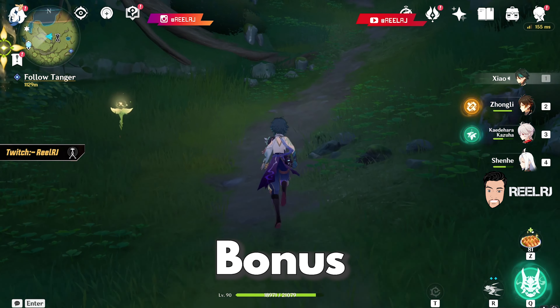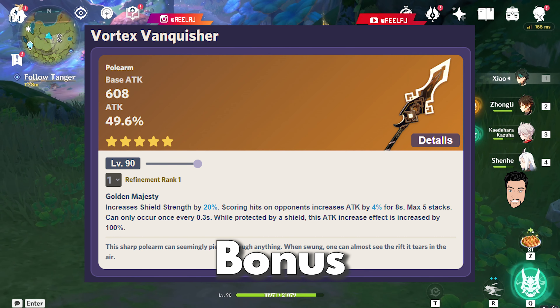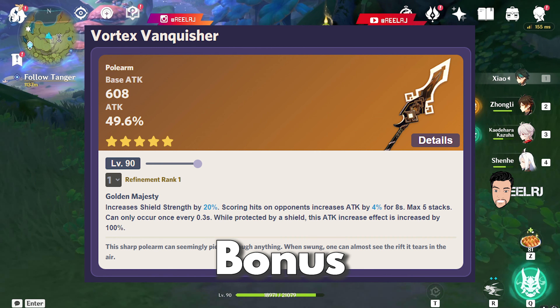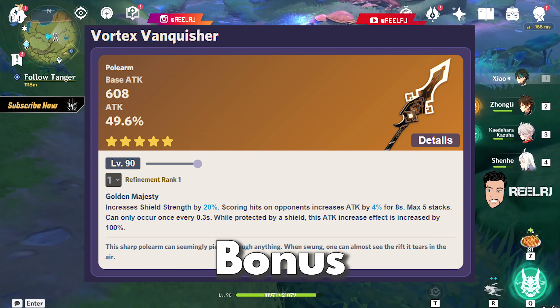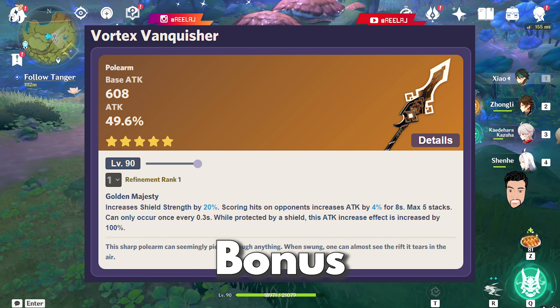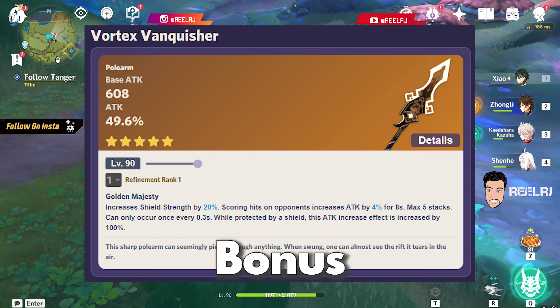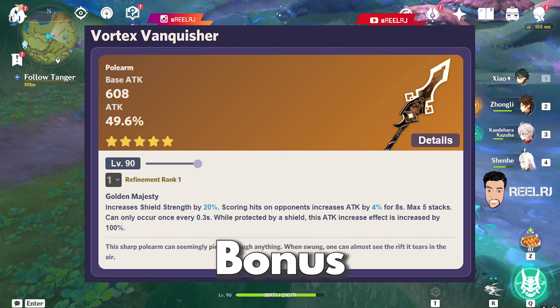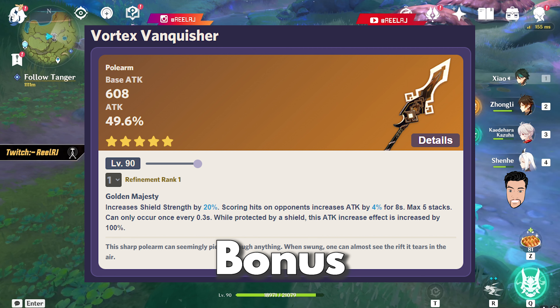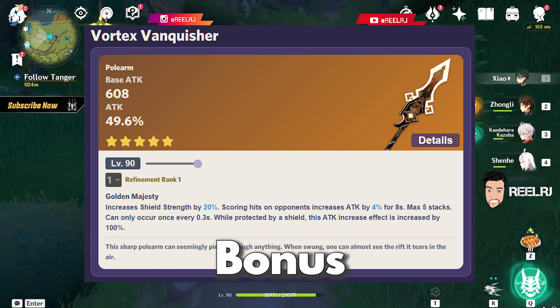That's it guys — that's my top 5 list for Cyno. One more bonus weapon worth mentioning is the Vortex Vanquisher, which is Zhongli's signature weapon. Vortex Vanquisher gives a base attack of 608 with a substat of 49.6% attack. Scoring hits on opponents increases attack by 4% for 8 seconds, with a max stack of 5, and this can only occur once every 0.3 seconds. While protected by a shield, this attack increase effect is increased by 100% — literally insane in terms of providing attack.